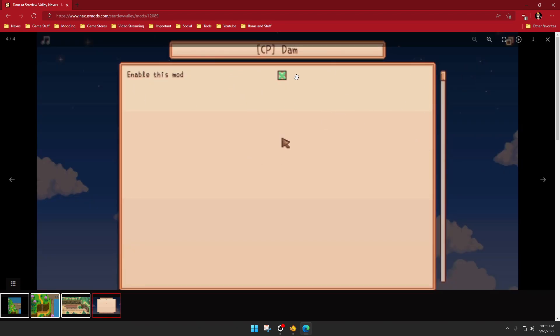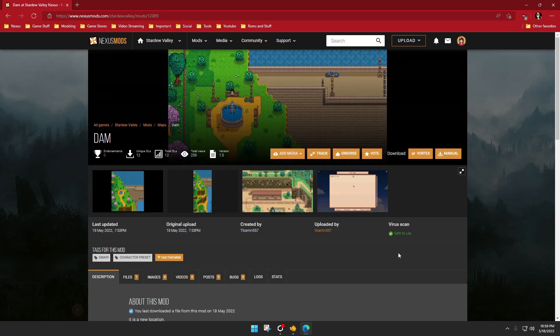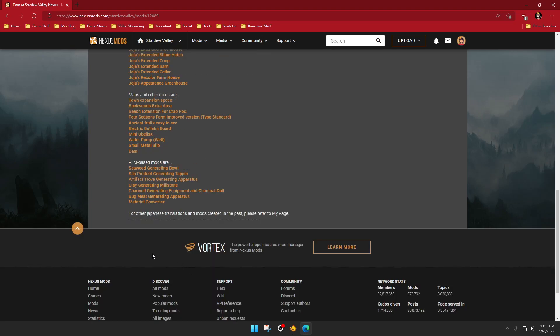There's a config that you can use to enable or disable it. They mention they're struggling to make a graphic of the water discharge out of the pipes — water has not been discharged, but they encourage you to visit. Many bushes will greet you during the berry season, and the area below could be used as storage space if cleaned up.